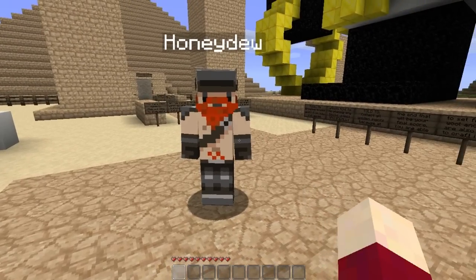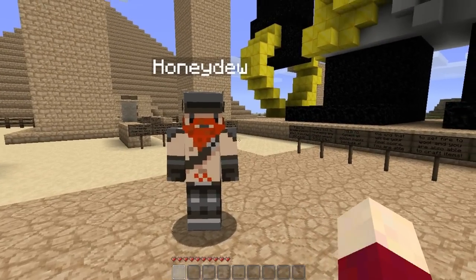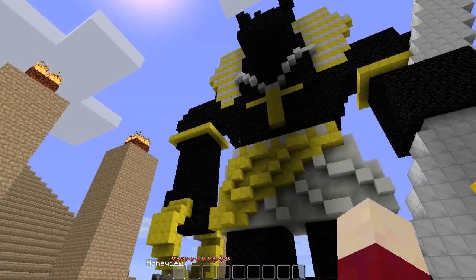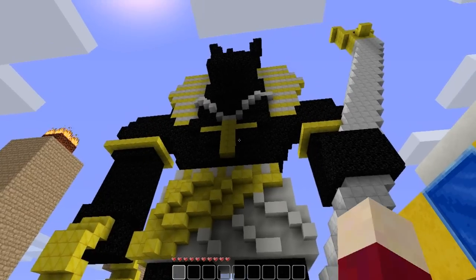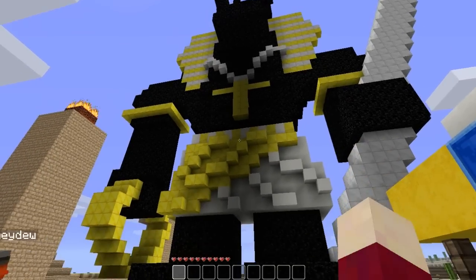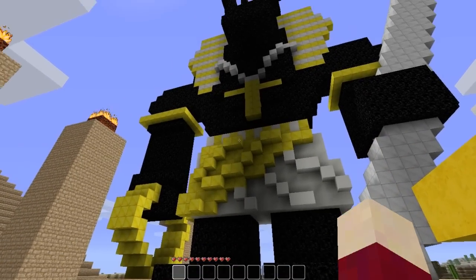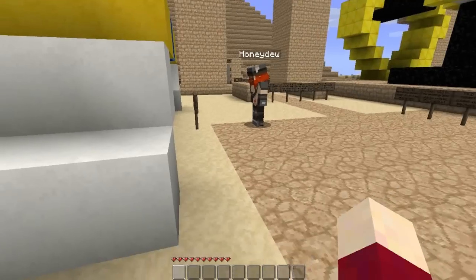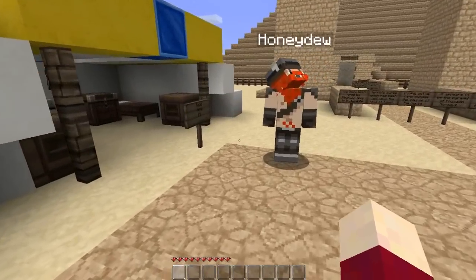As you can see, it's sort of an Egyptian-y theme. This is Anubis, I guess, here. A giant Anubis. He's got a big cross around his neck. It's a bit unusual. I think that's an Ankh. It should be an Ankh. But it's hard to do circles in Minecraft.